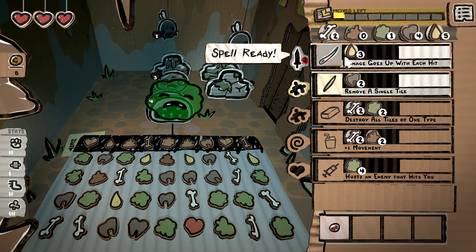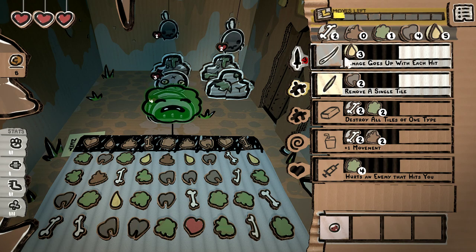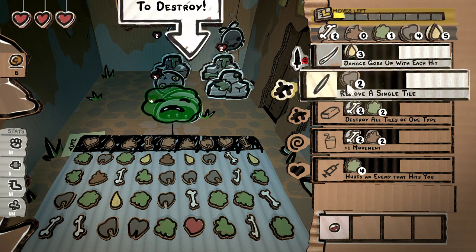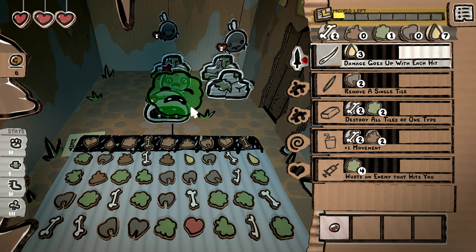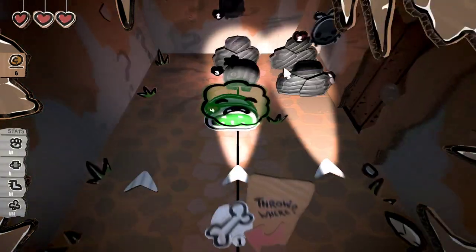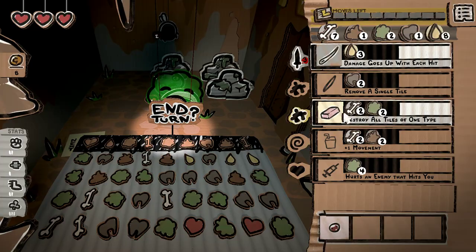Can we hit this Boomfly? I am unsure. I'm just gonna prepare here - get that ready. Shall I move that into place? Yeah - actually I got a burn there. Let's see if we can hit this Fly. We can, and it actually critted, so that was an instant kill there.